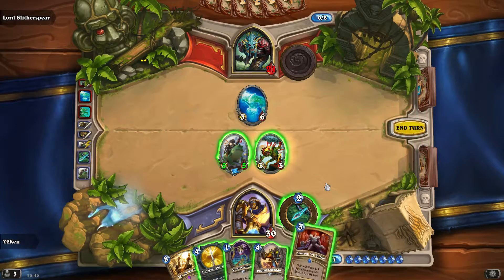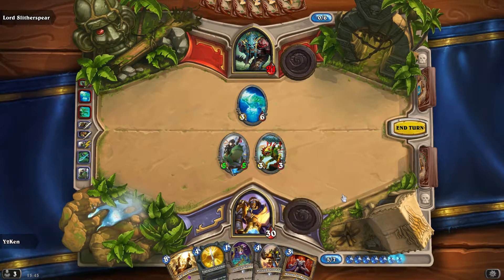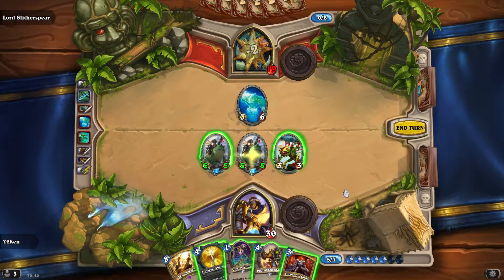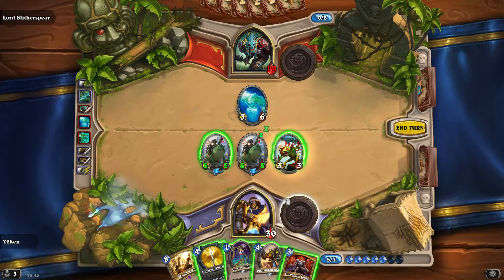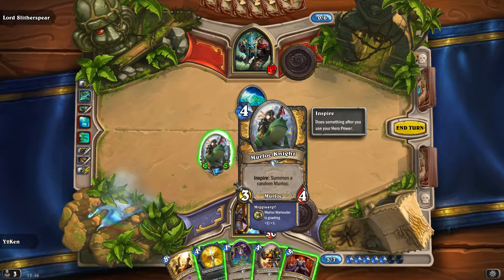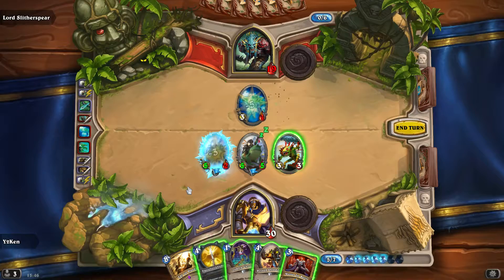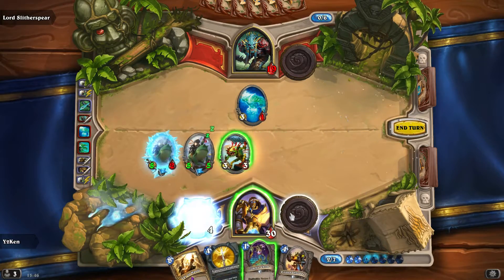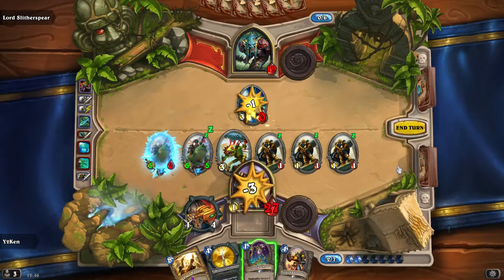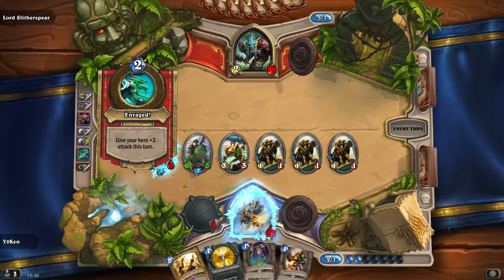He's tackling that Ice Rager, whacking him with his little machete, while we deal with Lord Slitherspear. I like that they had a little bit of canonical dialogue for him and we didn't just have to keep him alive the whole time. I think we're going to make more Murlocs here - it's a sensible thing to do, especially as we've got a War Leader up. A 3-4 now thanks to the old War Leader here.